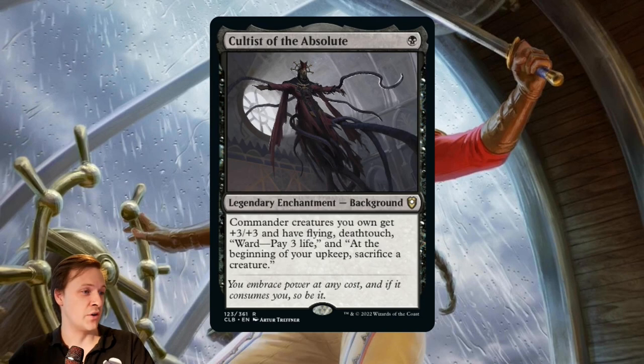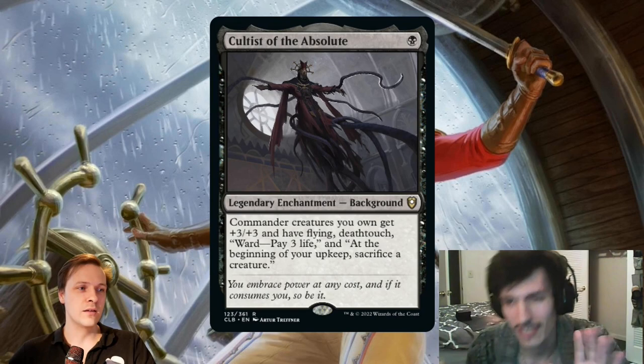Command the creatures you own get plus three plus three — so that's good to make your CZ really big, but you don't really need that. And sacrificing a creature at the beginning of your upkeep... look Mons, I get it. I'm gonna take over from here and talk about this beautiful card.